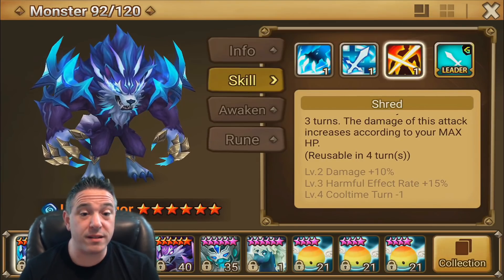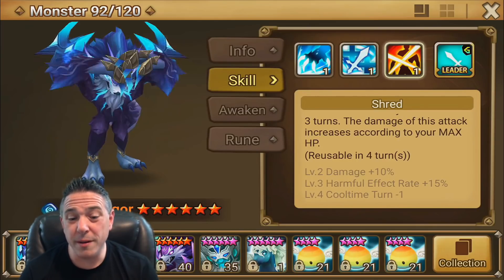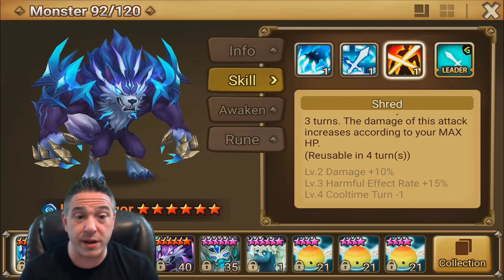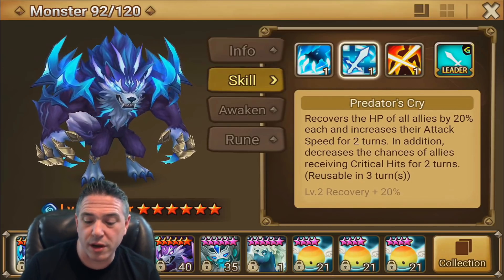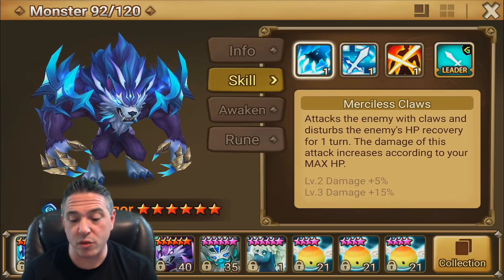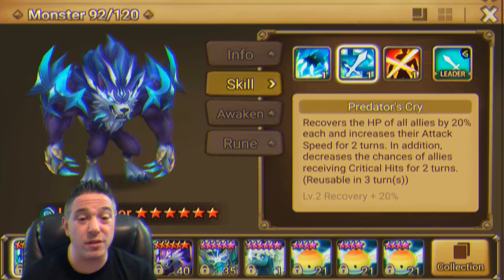If you max out skill 3 completely, you could stop there — I personally probably would. But if you're using him in Special League or RTA, every little edge counts. We're only talking three more Devils at that point, so it may be worth the last three Devils for skills 1 and 2. At a minimum, just keep going until you get skill 2 for the extra heal.